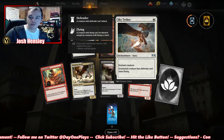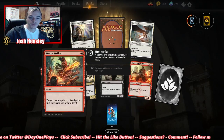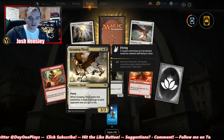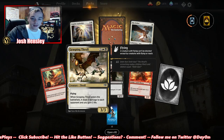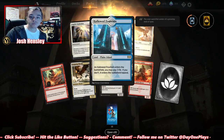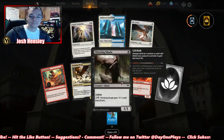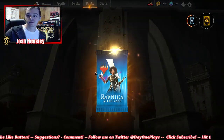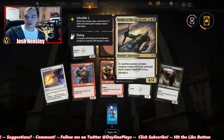Pain creature is defender and loses flying. We've seen all these. This one enters the battlefield and deals two damage to each opponent, you gain two life. And we're getting a Hallowed Fountain — nice, another pain land.